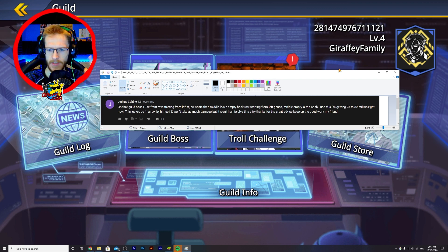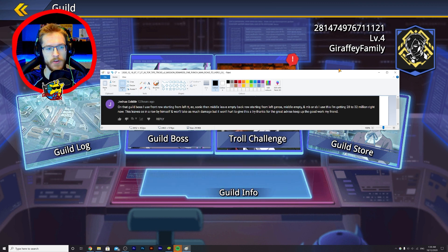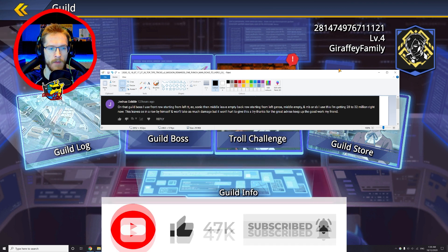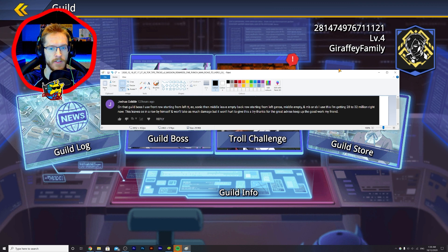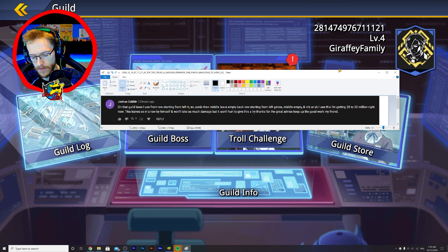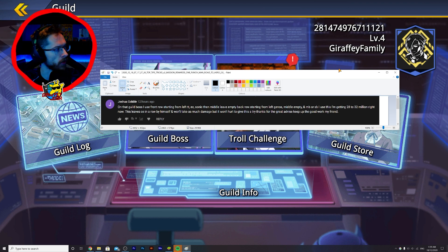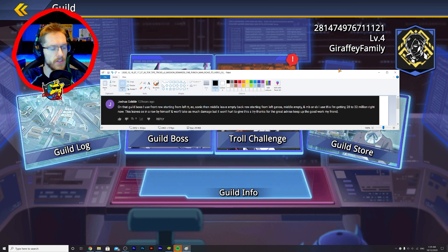I don't know who SB is — that makes me feel like a complete newbie. He says: I use this and I'm getting 28 to 32 million right now, because Emperor's Child in a row by himself won't take as much damage. 'It won't hurt to give this a try — thanks for the great advice, keep up the good work my friend.' I definitely botched reading that, Josh — nice name by the way. I'm definitely going to try this team the next time that big boss rolls around.